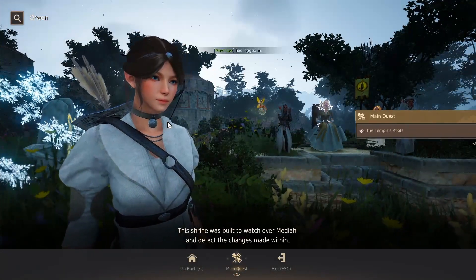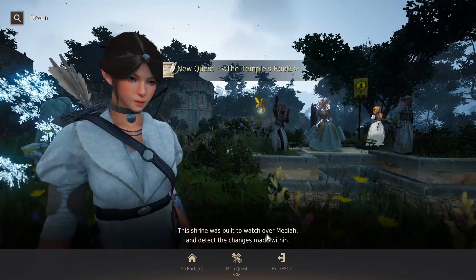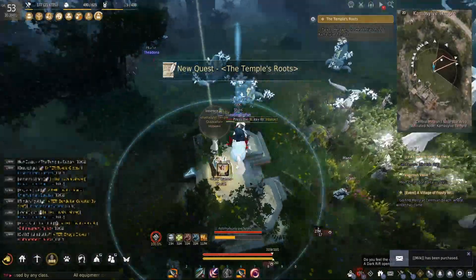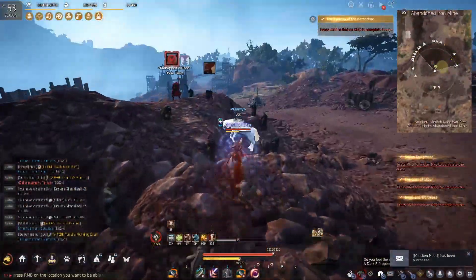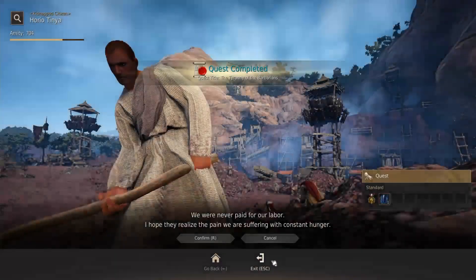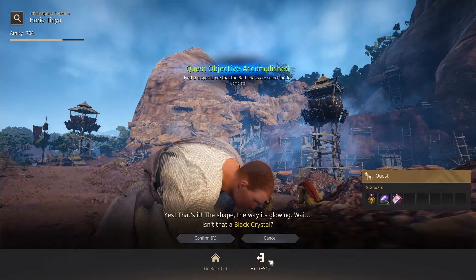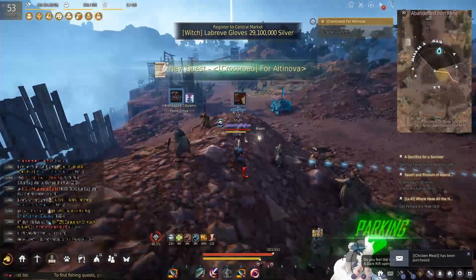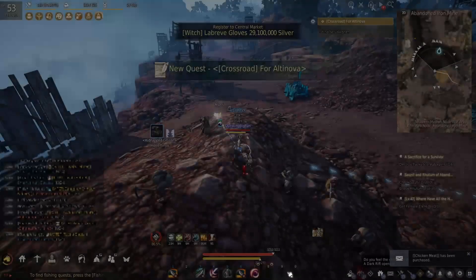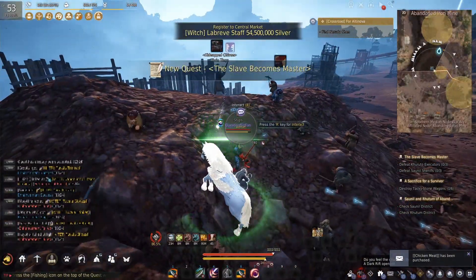Now we can start doing the main quests in Mediah. A little twist though — I would do the side quests while doing the main quest, because there aren't too many quests in Mediah and it's not really worth going back just to do side quests later on. You don't have to do every single quest in Mediah, especially if you have max characters. For the one crossroad you have to choose, take 'Four Altinova' — this crossroad is faster and has more quests, an absolute no-brainer. Then again, do the other one too once for knowledge, titles, you know it.